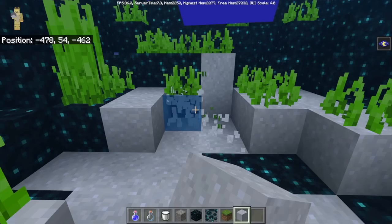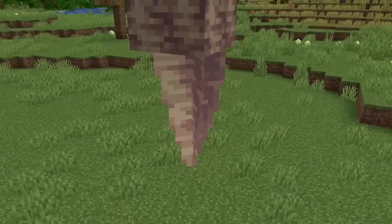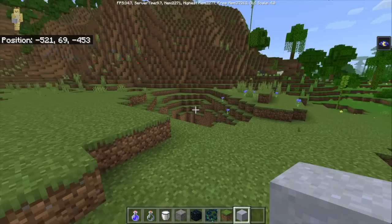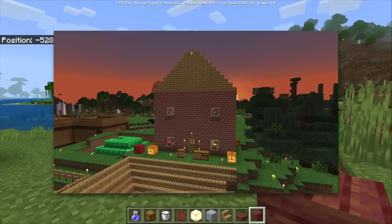If you disagree, you might like my third project, because clay is now infinitely renewable. No longer do you have to go to your riverbeds, or as of 1.18, your lush caves. Now, if you want clay, all you need to do is make a very simple little thing like this, and boom, you've got yourself immediate access to clay. And what do you want to do with that? Well, the first thing you should be considering is building the world's best house.